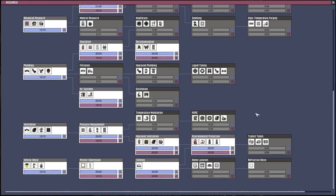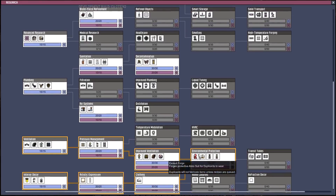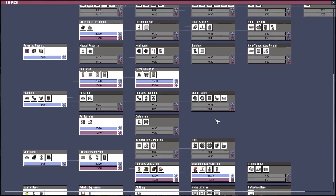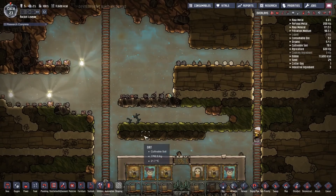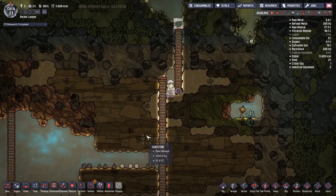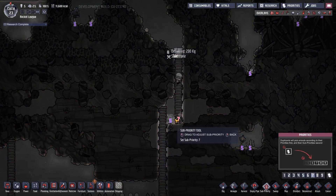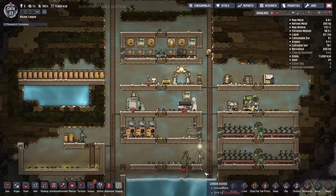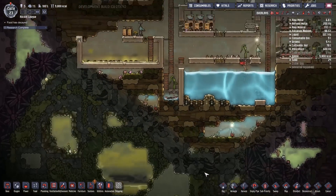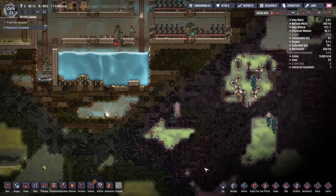Oh, research — oh shit, we got the exosuit! Wow, holy crap. We're getting through it pretty quickly, aren't we? We don't even have a coal generator, so even if we wanted to build it, let's do that. So now we can do the fungal stuff. Awesome.